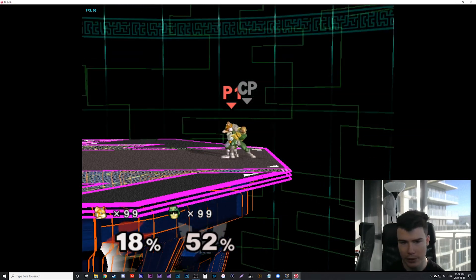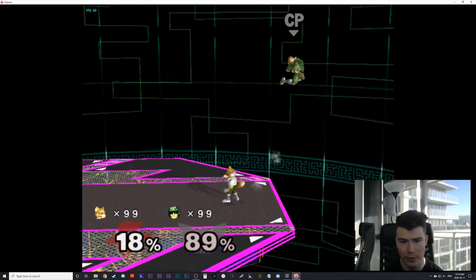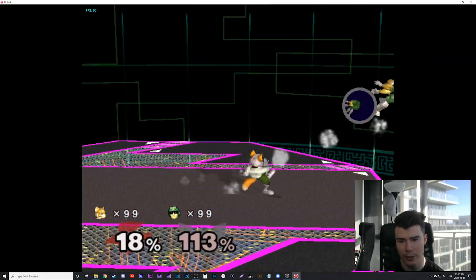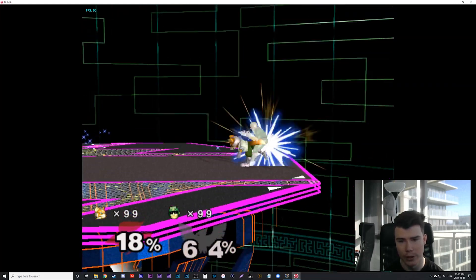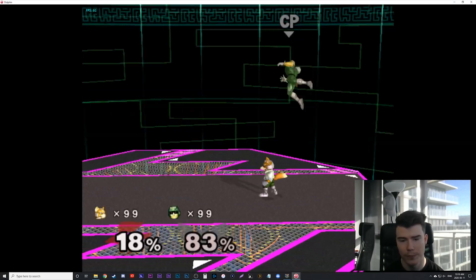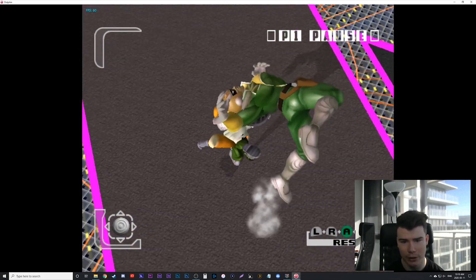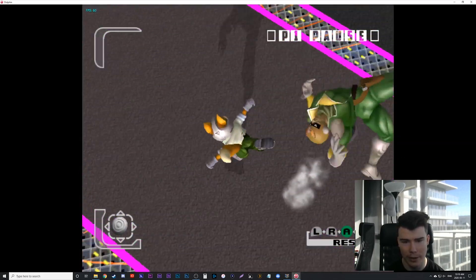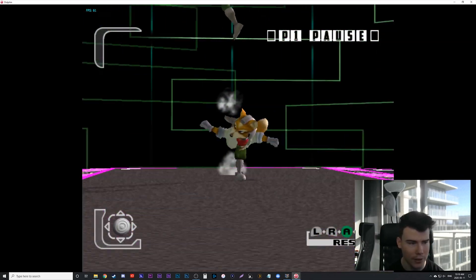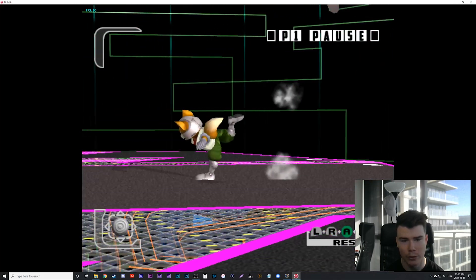Now I want to recreate either the up-tilt or the back air. Let's hit him up — his DI changes every time, so the direction he goes changes because the computer is reacting to it. That's why you just have to reset it and try to get one where he goes similar to the original clip. I want to pause and get the up-tilt action — so he gets up-tilted in the shot — and angle like that. When I pause, I can rotate my camera using the gray stick, but it's kind of locked on Fox since that's the character I was playing.